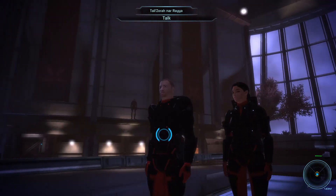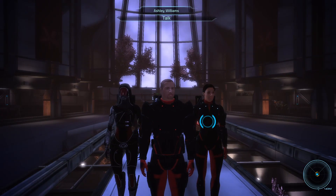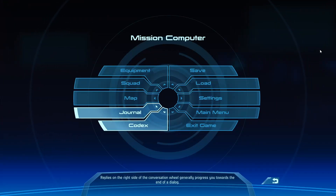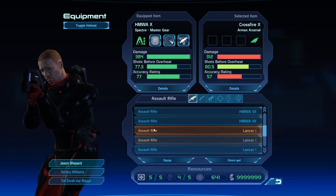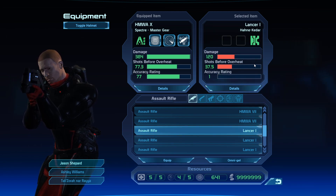Okay, inventory management. This particular version of Mass Effect didn't really make a good job of it — it's a bit of a mess. So we look at equipment: all of the different weapons will start at level one. For instance, this is your starting weapon and these are the stats — your damage, your shots before overheat — because these weapons use heat sinks rather than ammunition. So you can fire until they overheat; this bar will tell you how long you can fire before they overheat. The weapon I'm using at the moment has obviously far better damage and accuracy, which speaks for itself.